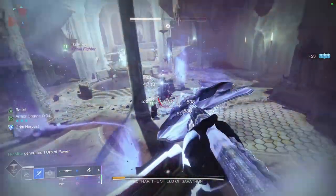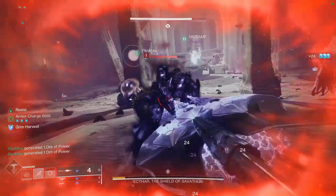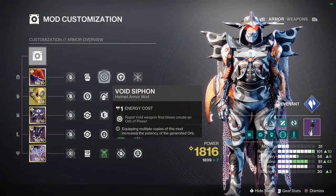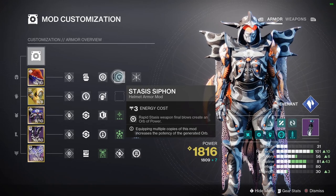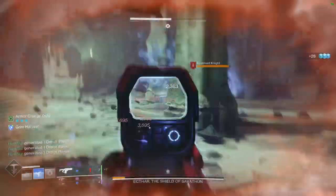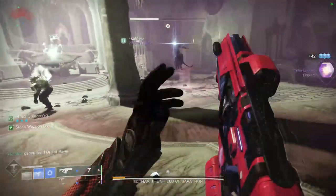For armor, it's important to always have high resilience — try to get it to 10 out of 10, as it will make you much tankier and significantly increase your survivability. For mods, starting in the helmet: I'm using Void Siphon and Stasis Siphon, so rapid final blows with void or stasis weapons create orbs of power. For the final mod I'm using Hands-On, which grants super energy on melee kills. Since we'll be using our melee a lot and it will kill things with its shatter effect, this helps you get your super back quickly.